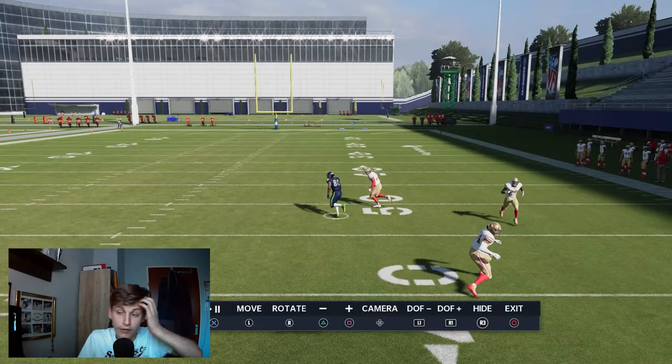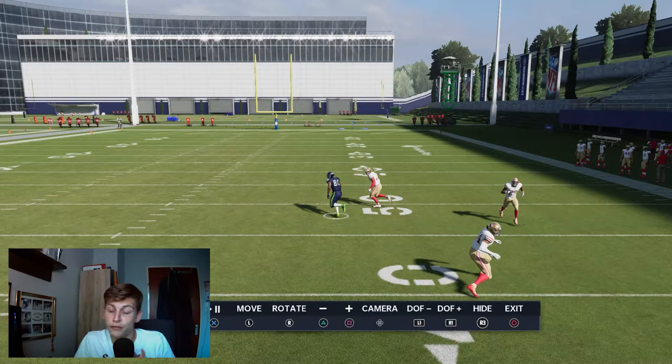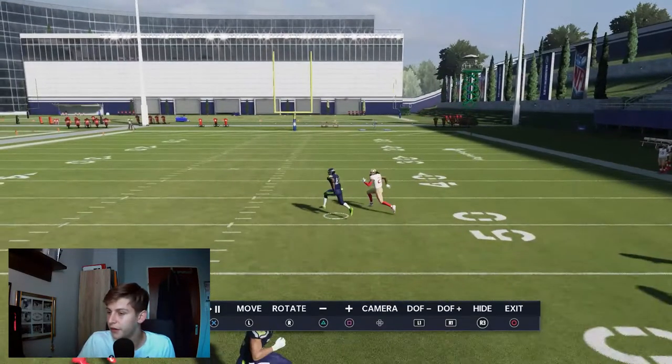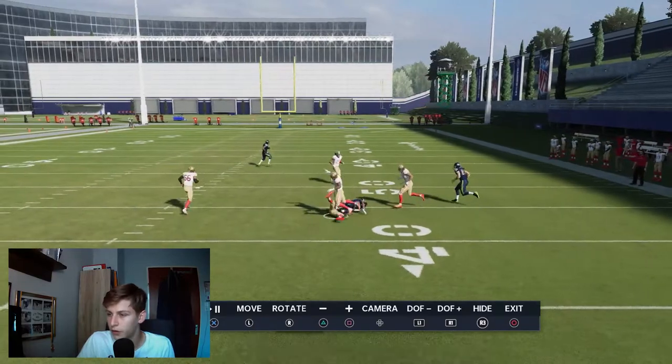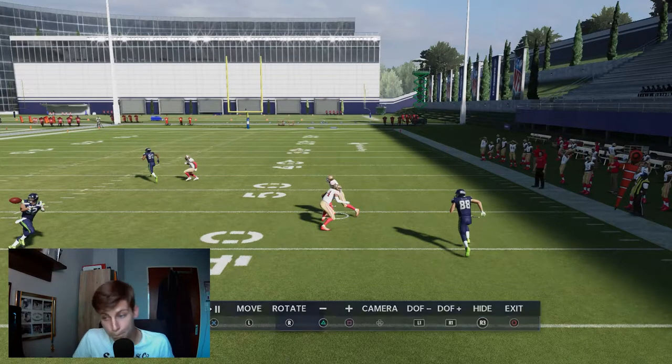You see the post beats man coverage. If you throw it with a pass lead inside at this precise moment, it can be a touchdown if your receiver is fast enough — it's going to be a big completion regardless. The tight end, however, does not beat man coverage. That's actually a great route against zone coverage, which I'll show in a moment, but not against man coverage.